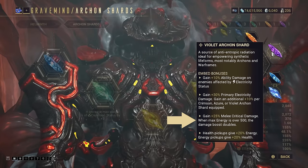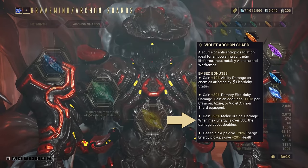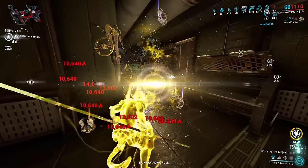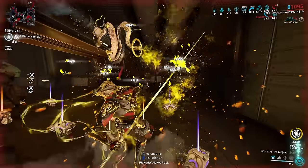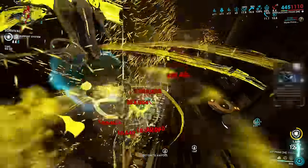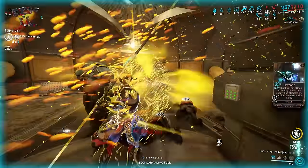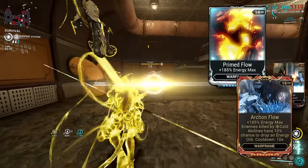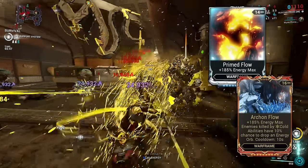Onto the third feature: the option to gain plus 25% melee critical damage, doubling to plus 50% if your Warframe's max energy is 500 or more. This is an exceptionally straightforward bonus — it's additive to mods and enhances your critical damage on melee. The Crimson Shard this is made from can also provide a plus 25% melee critical damage buff, so ideally the only reason you'd make and use this shard will be for use with a 500-energy Warframe. Thanks to the existence of Primed and Archon Flow, most Warframes can hit that 500 energy gap in a single mod.